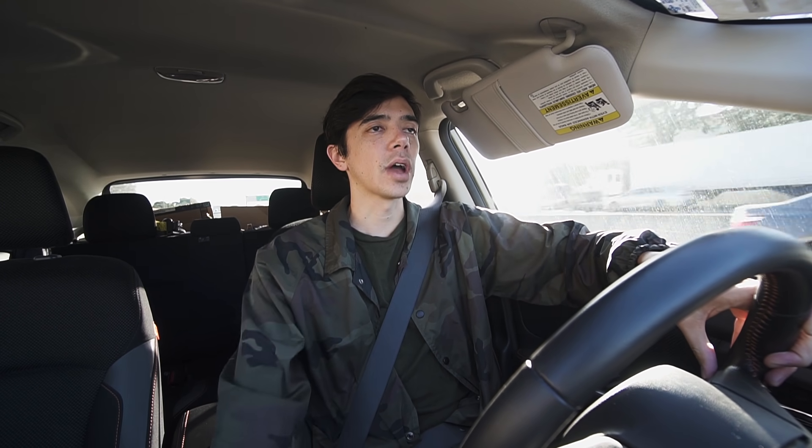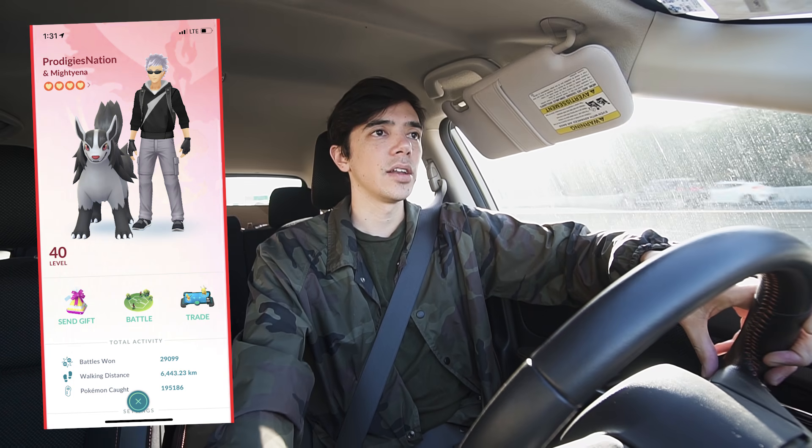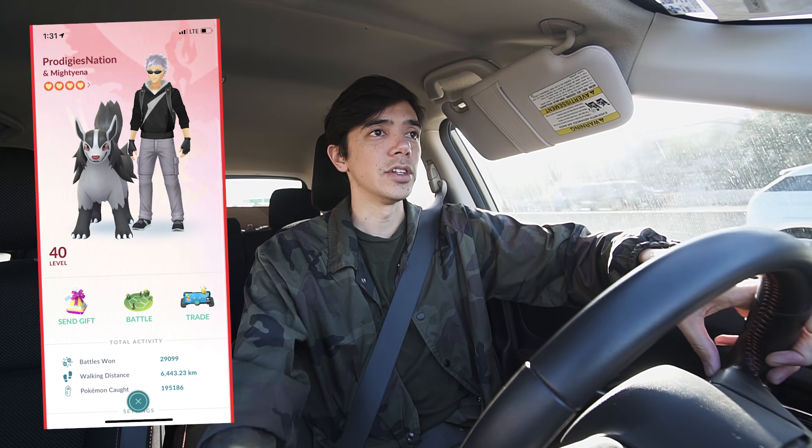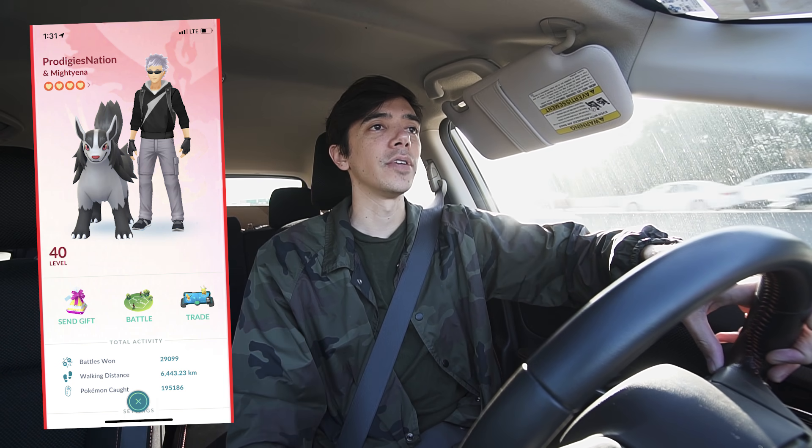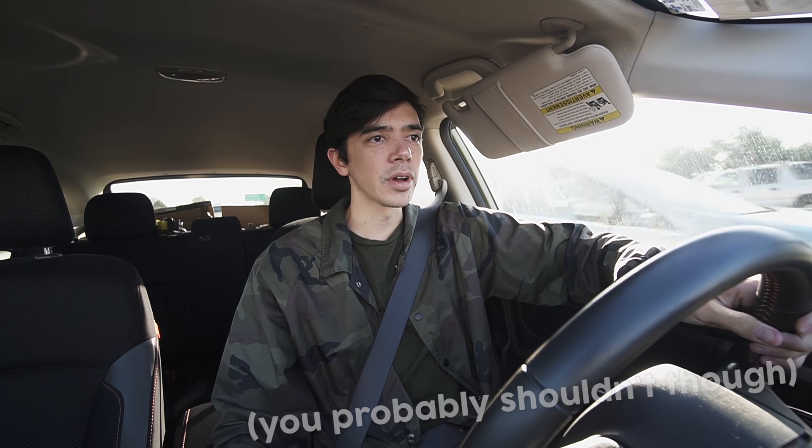Remember, you can battle ultra and best friends remotely by going to your friends page — alongside the trade button, there's now a battle button. You can issue a challenge at any time, and you can also turn off challenges if people are challenging you too often. You can also challenge nearby trainers — you don't even have to be friends. You just have to show or scan someone's QR code and you can start a battle right away. You can also choose multiple Pokemon of the same species, so you could bring multiple Charizard or multiple Raichu.